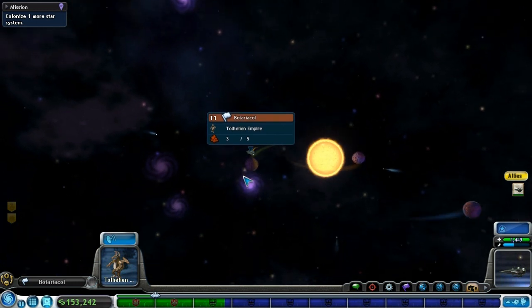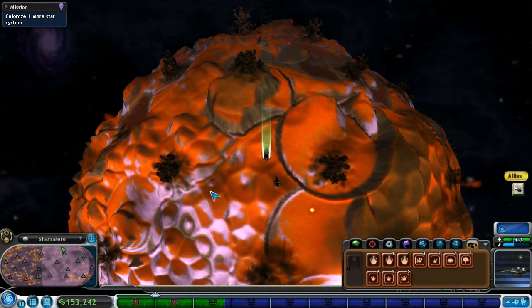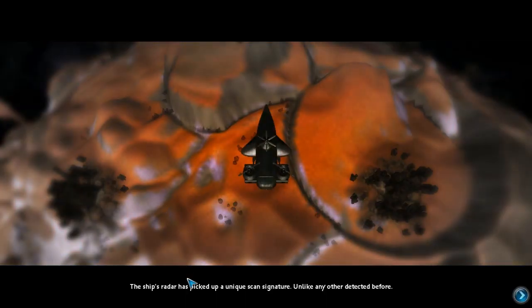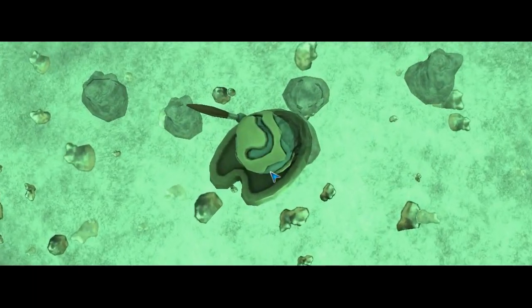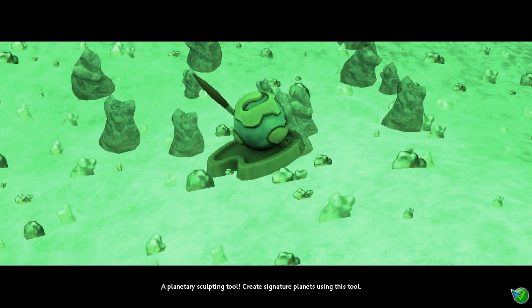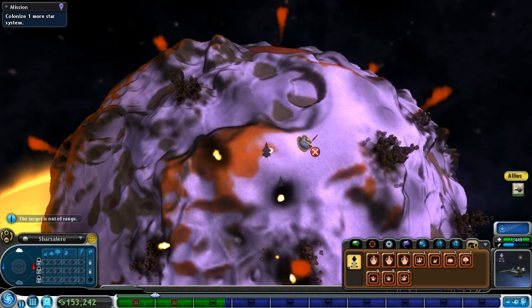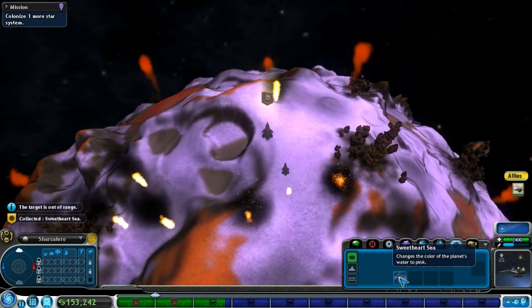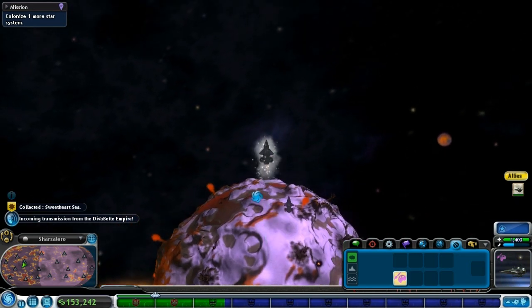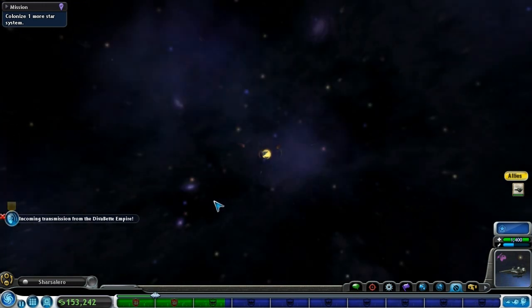You guys going to give me the three spices you have there? No? Let's come over to this planet and find out what it's glowing about. Ship's right ahead — unique scan signature, unlike any I've seen before. A tool — a planetary sculpting tool. It creates signature planets using this tool. Change the color of the water on the planet to pink. Would have preferred an artifact, but there's an incoming transmission — I think that's the same one from before, still saying I can probably purchase.